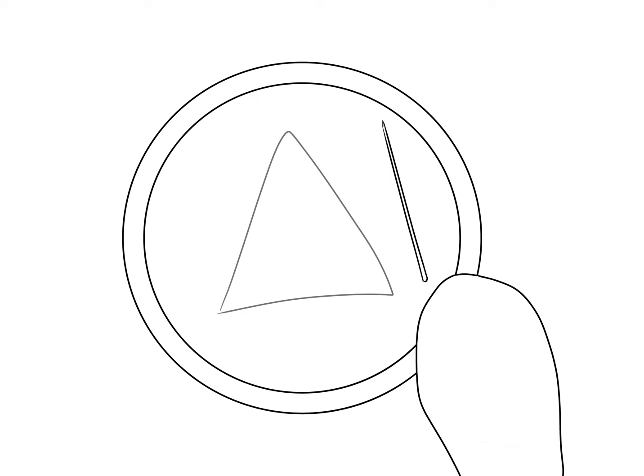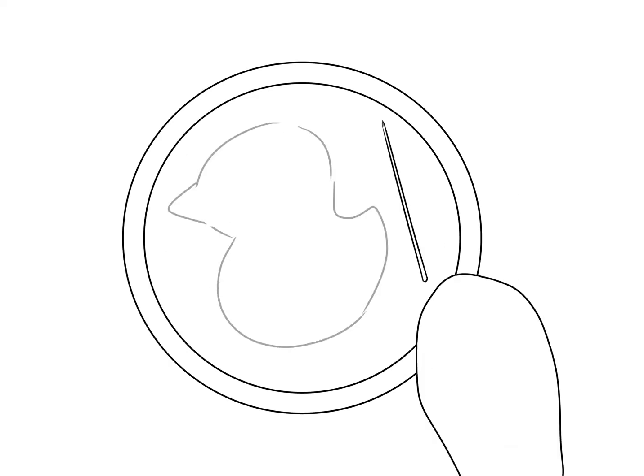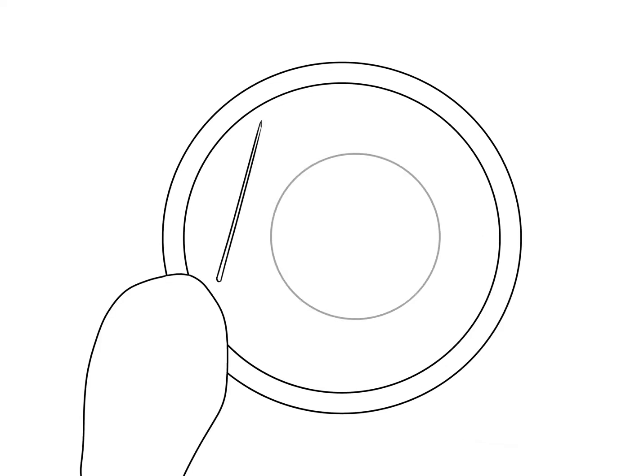Congratulations to the players who have passed the first game. For the next game, you were chosen to pick one out of the four shapes in front of you. The shape you are holding is the shape that you will take the needle to carve out. Let the game begin.